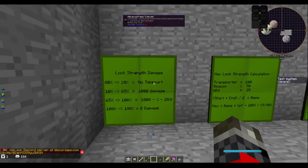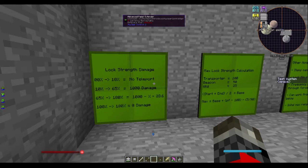Now on to the percentages — this is the more difficult part because there are some calculations involved. Lock strength from 0 to 10%: the teleporter will simply not work. From 10 to 65%: you will take 1,000 damage if you are an entity; if you are an item, the item will catch on fire and burn. From 65 to 100%: you will take less damage, calculated as 1,000 minus your percentage times 28.6. From 100 to 180%: you will take 0 damage.